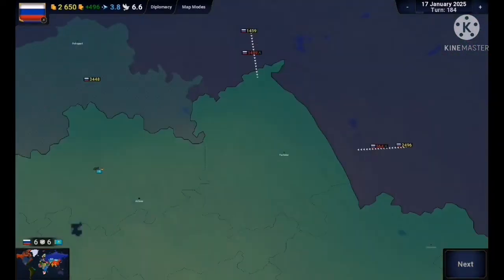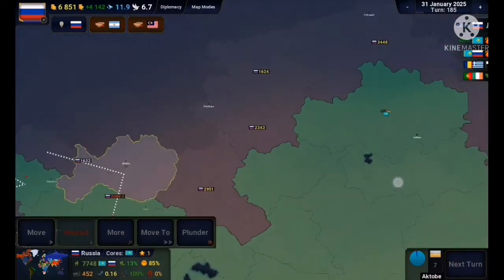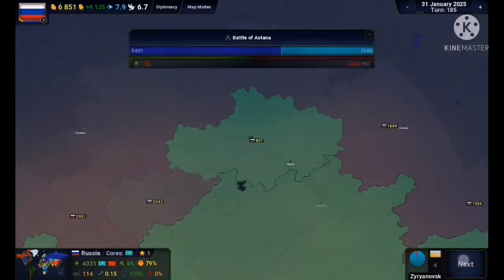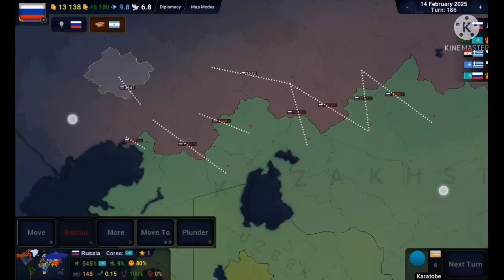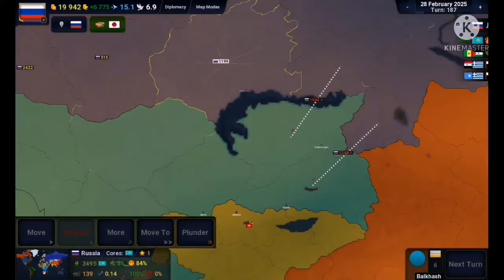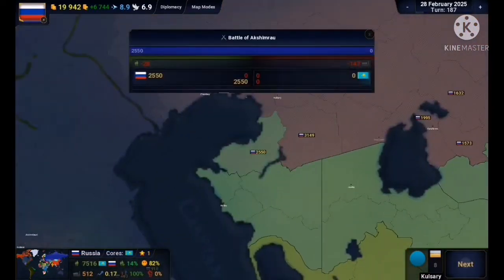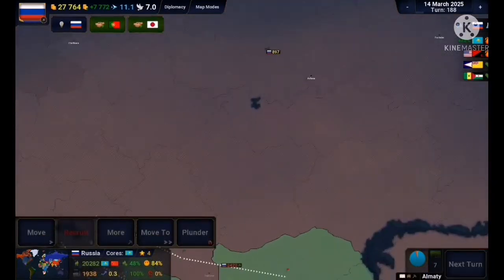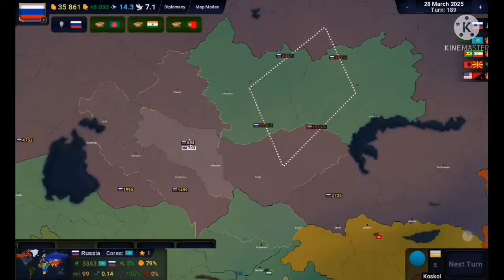Kazakhstan gets the turn first so they attack me, but my advance isn't exactly stopped. I unimpededly advance into Kazakhstan and take the capital relatively quickly. Some of my troops fall behind, but I don't let that slow me down — because the more time you give the AI while you're invading, the more money they'll have and the more they'll be able to fight back. Always invade as quickly as possible — that's my best strategy.